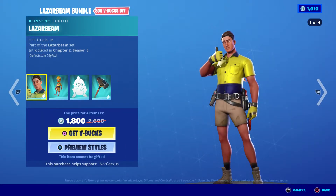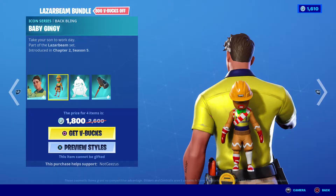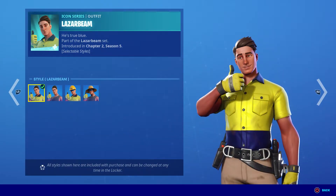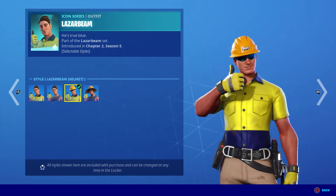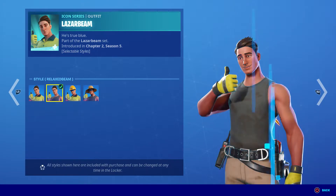So it's a bundle actually — it's the Laser Beam bundle. It comes with the Baby Gingy back bling, which I like a lot, I think that's funny. It has four edit styles: Laser Beam, Relaxed Beam, Laser Beam with a helmet, and Relaxed Beam with a hat.